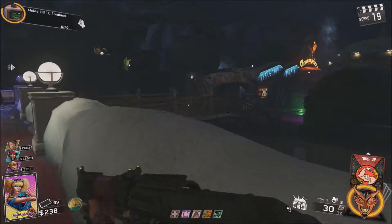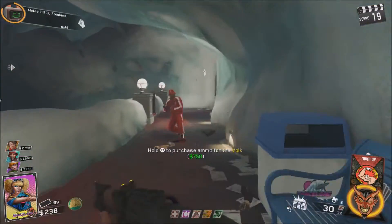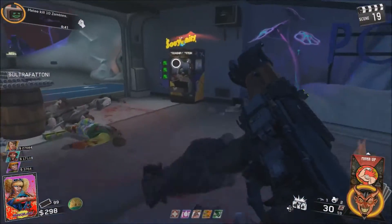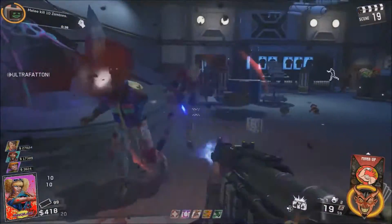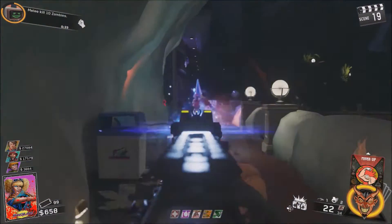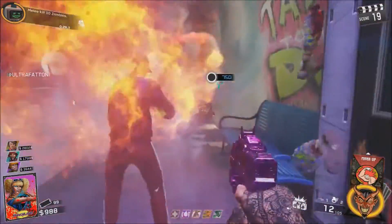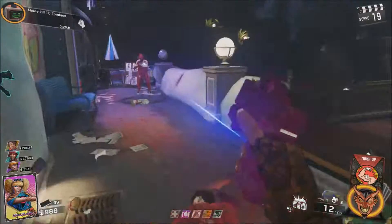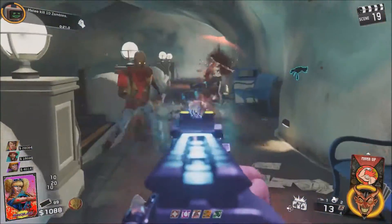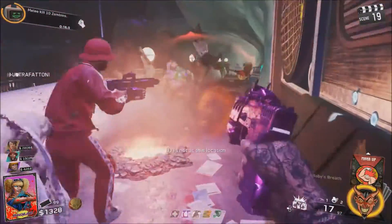It is double XP on Zombies in Spaceland right now and I thought I would show you guys how to maximize your rounds, XP, and keys in order to give you the best overall double XP experience. This time the double XP is actually going to be only for public matches — I don't know why exactly they did this — but you have to go ahead and hop into a public match in order to get the double XP, and as most of you know that can be a little difficult to deal with because you have randoms that like to go AFK and things like that.